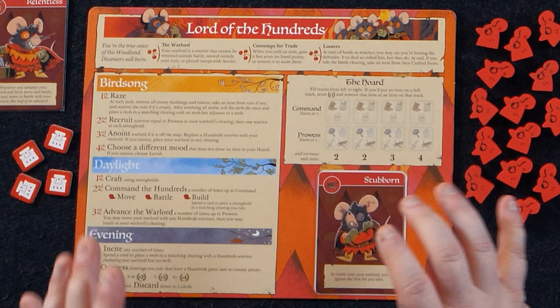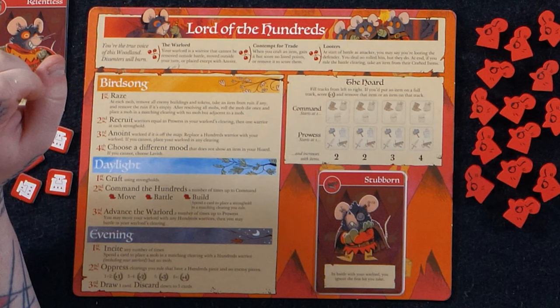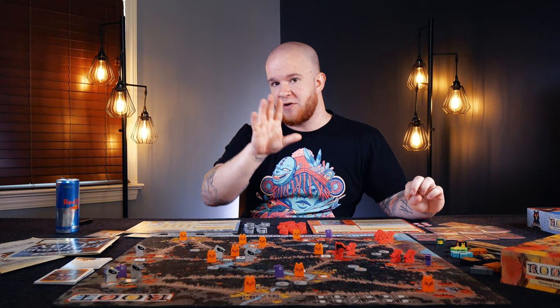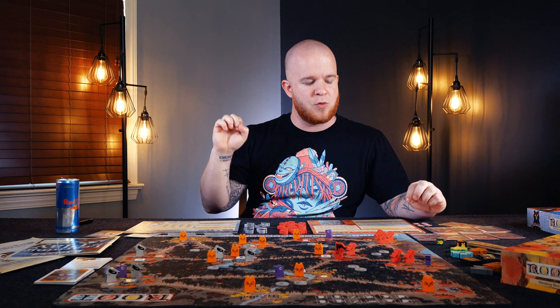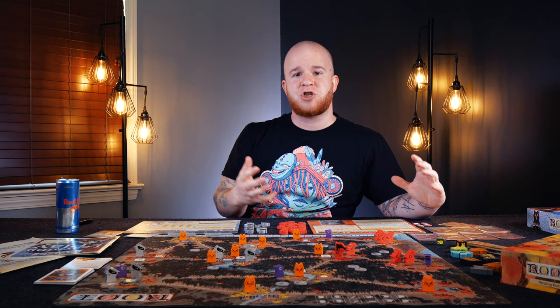From there, let's talk about the top conditions of the board — the things that you should always read out to the other people who are playing the game. You're the true voice of this woodland. Dissenters will burn. The warlord is a warrior that cannot be removed outside of battle — very important to remember that. Cannot be moved outside your turn or placed except with Anoint. You cannot spawn him freely; you have to do so with an action on your board. Cannot be destroyed except in battle and cannot be forced around or shoved. You have control of your warlord.